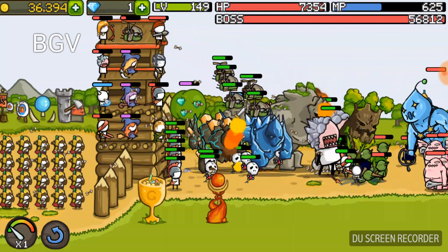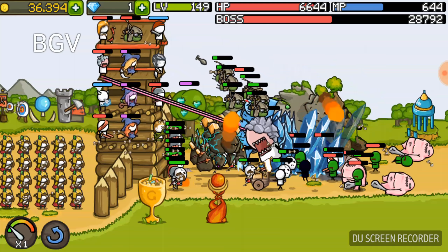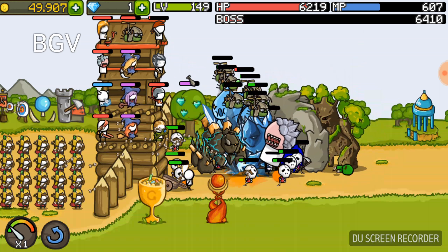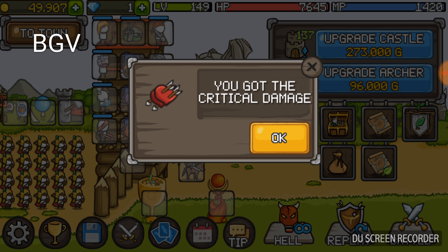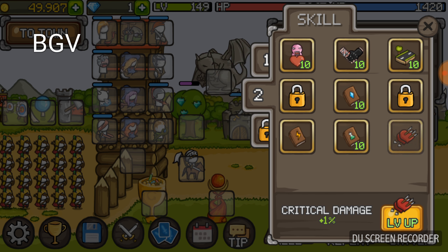Charizard always has a boss. Yep, this always has a boss. Oh wow, I'm beating on the wood. Take my rocket. Oh yeah, I got the critical damage, right down here.